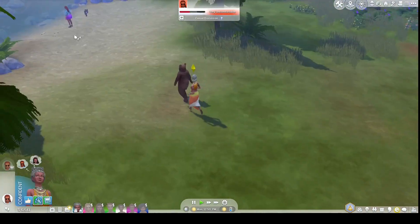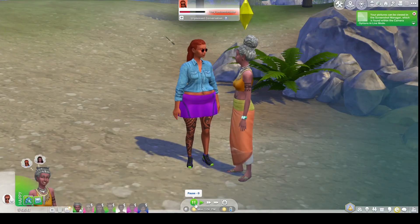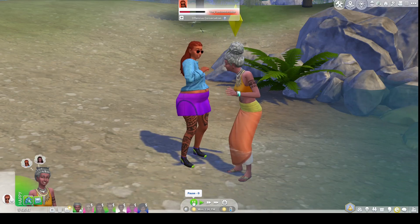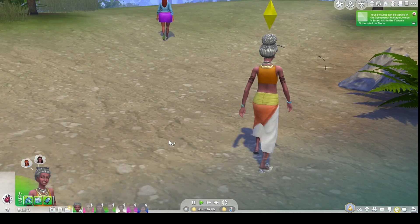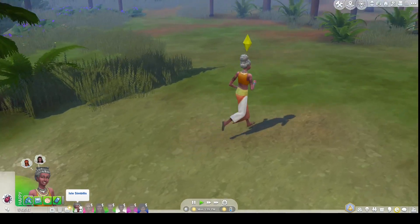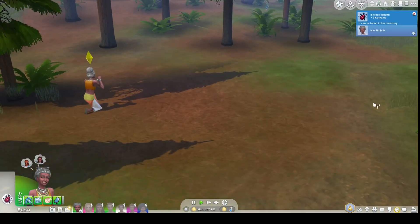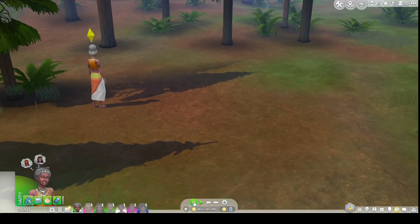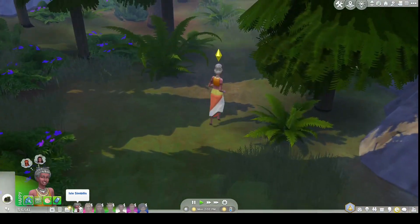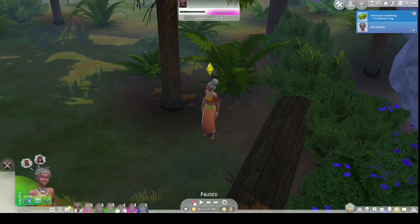There's a bear nearby so Isle has to be careful not to get attacked. She spots Fetia at Granite Falls. 'I can't believe you're here, Fetia — you follow me everywhere! You didn't even know about Granite Falls until I brought you here when you were pregnant.' 'Maybe Fetia stole all the plants — that's why I can't find anything!' Isle blames Fetia for taking the bugs and plants, saying she's a plant thief who knows Isle wants to collect and learn about plants.